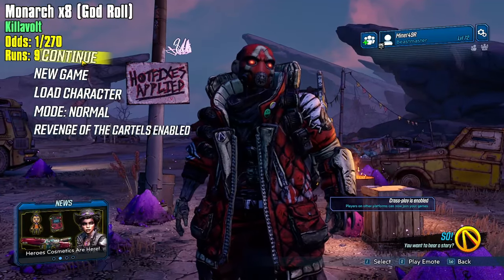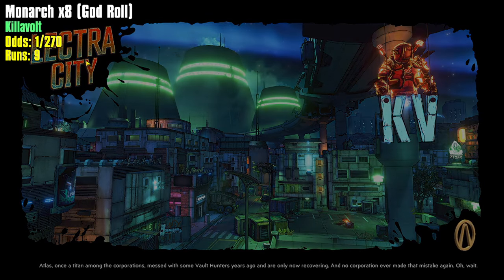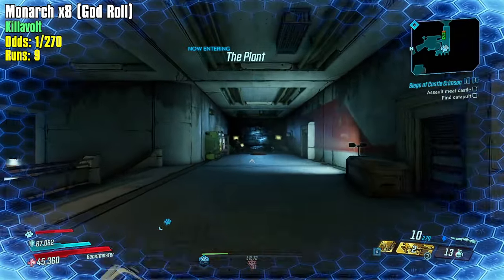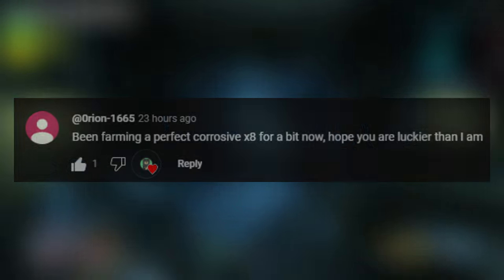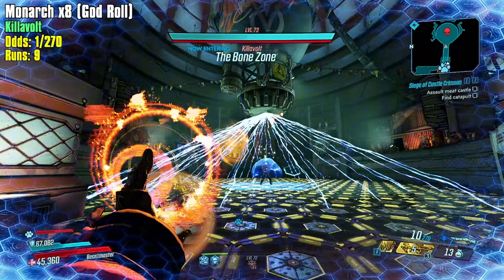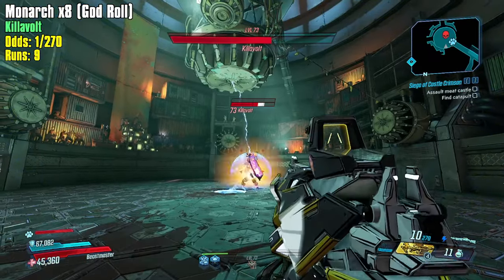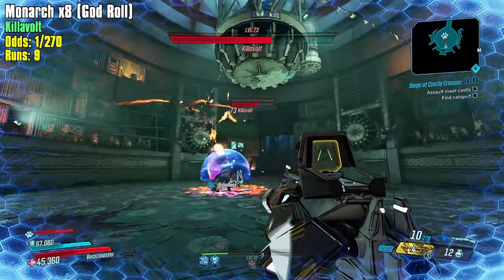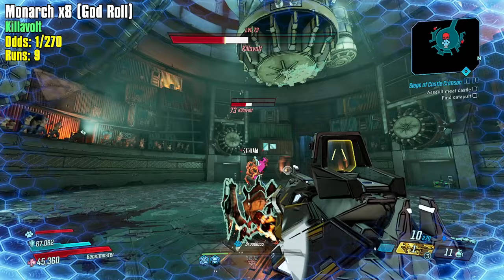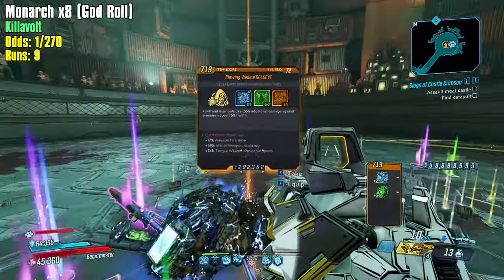So I want a times 8 Monarch. I do have a times 8 Monarch over on my Moze but it was a very low roll - I think it had consecutive heads on it, I didn't like it personally. Orion says: "Been farming a perfect corrosive times 8 for a bit now, hope you are luckier than I am." If you look at my odds on screen and then multiply that - whatever your percentage for your specific element is - the odds to find your specific element of this type is not very high, unfortunately.